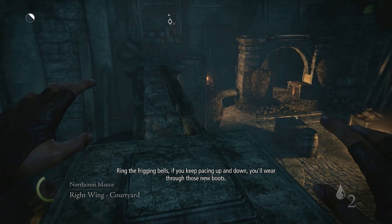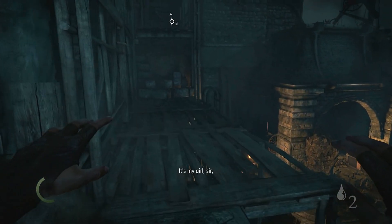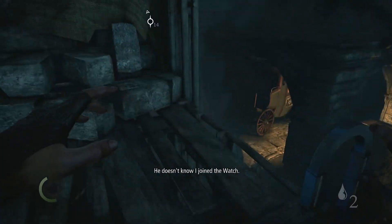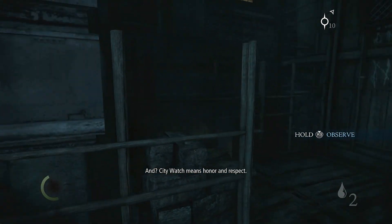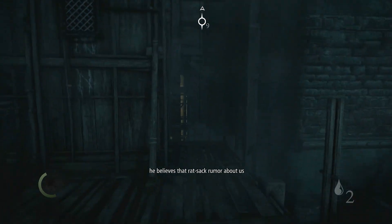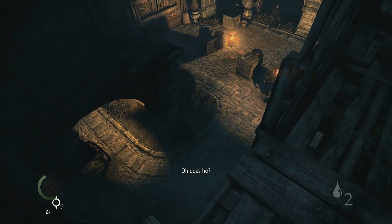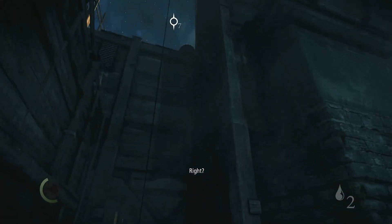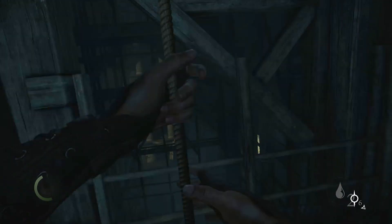Ring the frigging bells — if you keep pacing up and down you'll wear through those new boots. It's my girl, sir — she's presenting me to her father. Doesn't know I joined the watch, and city watch means honor and respect. The thing is, sir, he believes that rat-sack rumor about us being on the take. Oh does he? Then you pull his frigging nose out of his arm! Dude's nervous about meeting his girlfriend's dad — that's cute.